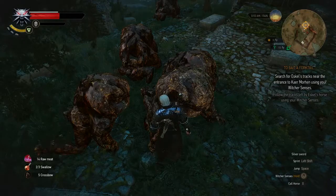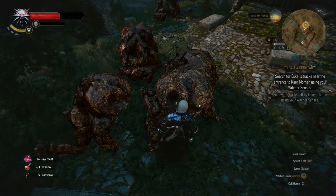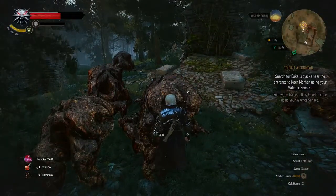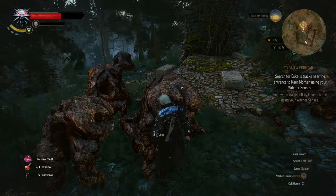Hello guys, KP Shamino here with another location of a creature, and this time it's the earth elemental. I already farmed a lot of them because I want to show you guys that the muta gem drops on this creature — sometimes you need to kill a lot, as you can see.